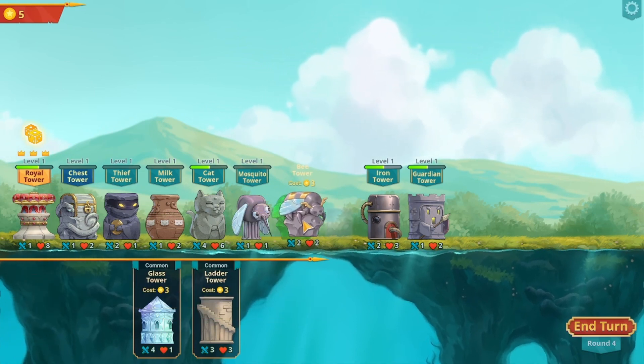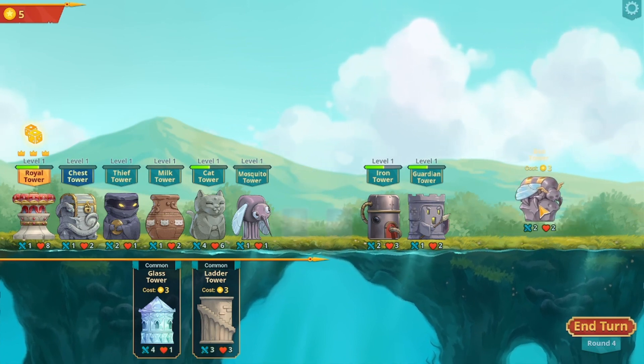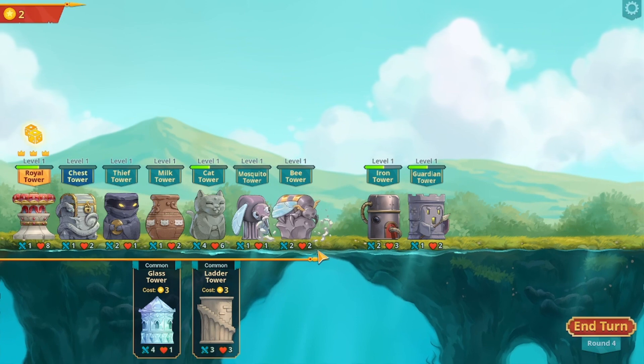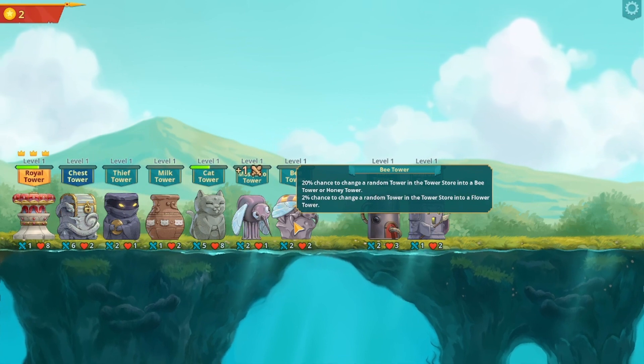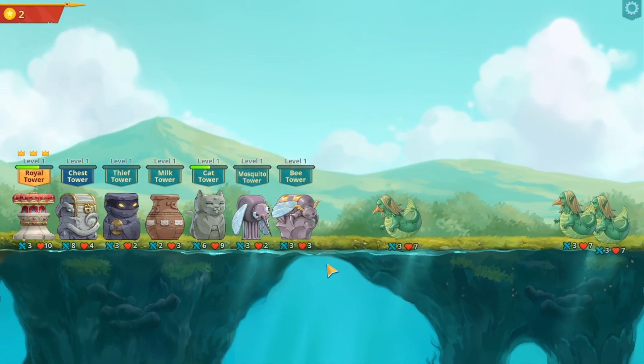Let's put one bee down, because I don't know where I need to put the flower thing down. It says it allows the flower thing to appear in the store. I don't know how much power it's going to give.